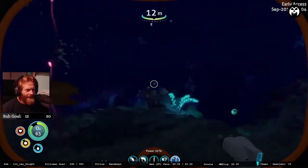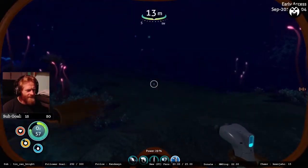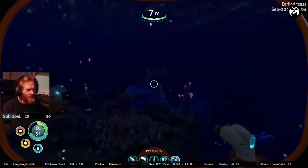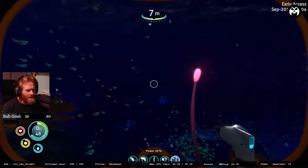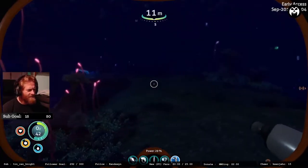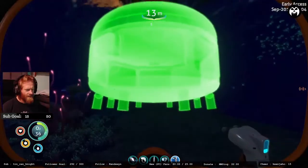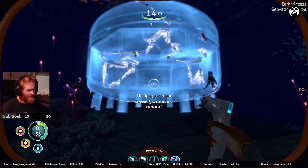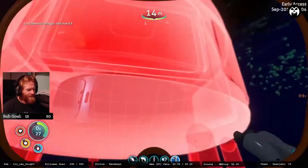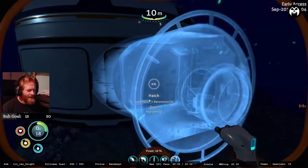We're going to have to make a battery charger pretty soon. Now we can make our base — I'm just going to put it right over here. There's a lot of stuff to the east we're going to want to explore, and south toward the Twisted Bridges deeps. We want to go everywhere from northwest to northeast, collect everything, bring it back to a base in this area before moving further into the ocean. I need to go get some air in a minute.